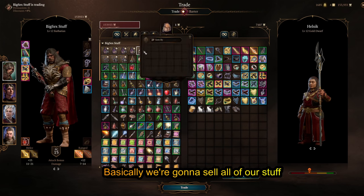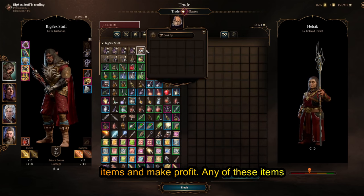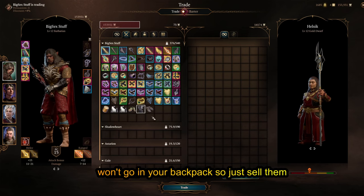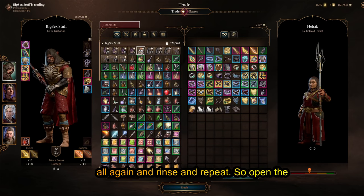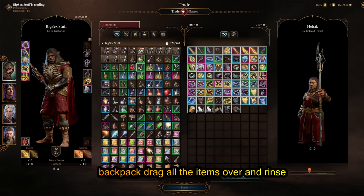Basically we're going to sell all of our stuff to the trader — any valuables, whatever. Then we're going to open the backpack, drag all the items, and make profit. None of these items will go in your backpack, so just sell them all again and rinse and repeat. Open the backpack, drag all the items over, and rinse and repeat.